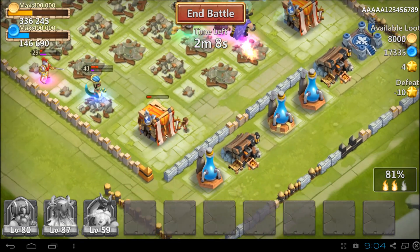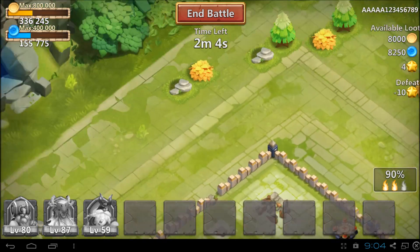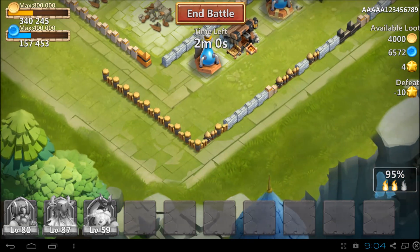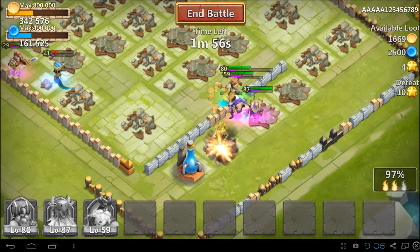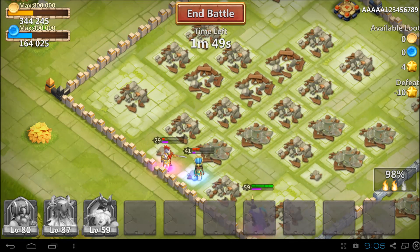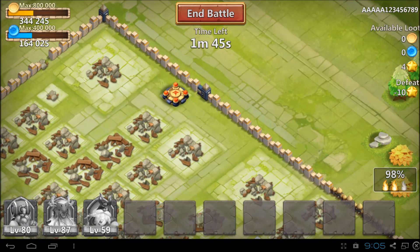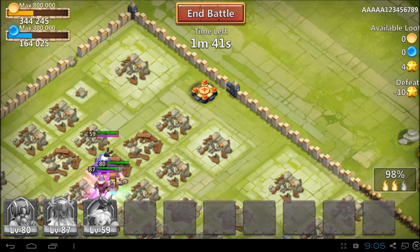Alright, we can go for the 100% now. Nothing in the corners, nothing hiding. We need that EXP — that EXP is very crucial to our game plan here. Maybe there's something hiding up there — there it is. Come on, kill it, let's get the EXP.